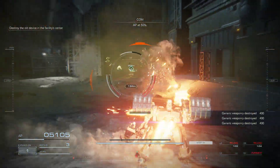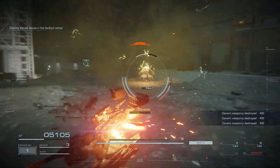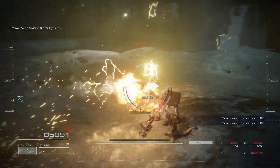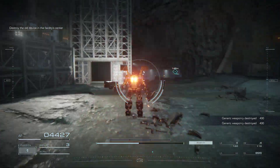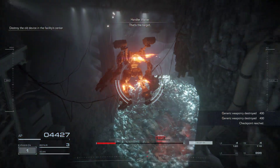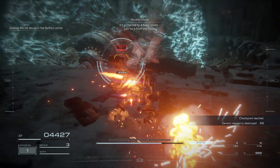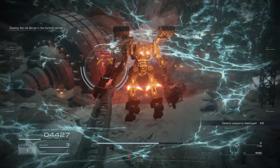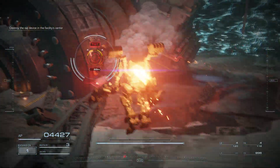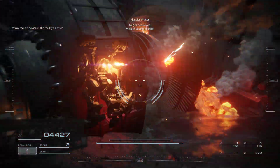AP at 50%. Go! This is a boss. That's the target — it's protected by a basic shield. Just hit it from the inside. Target destroyed. Mission accomplished.